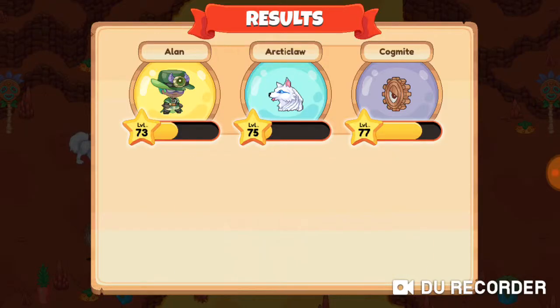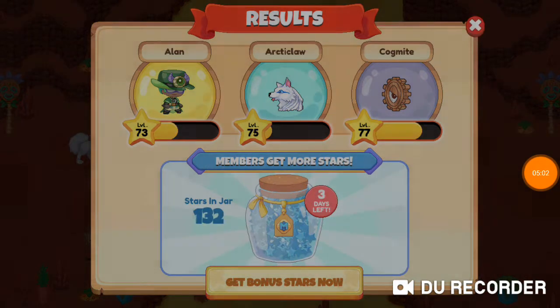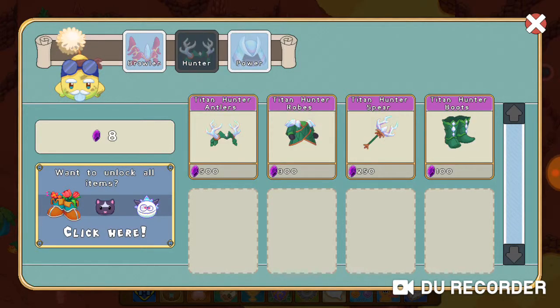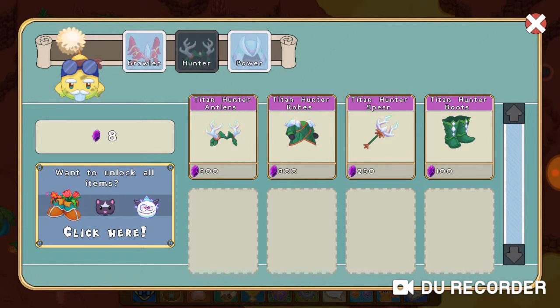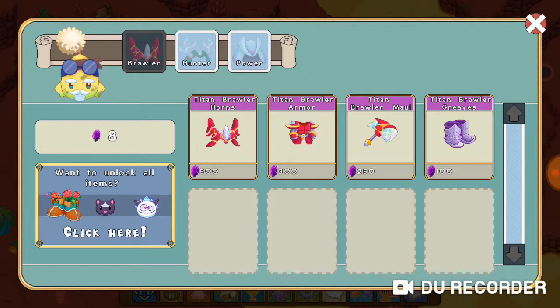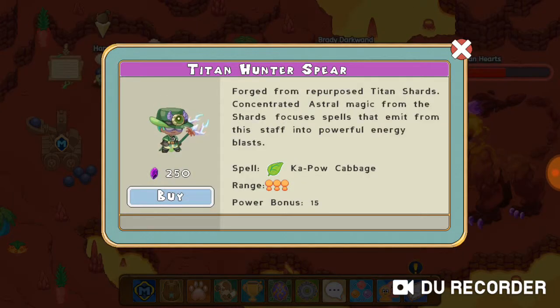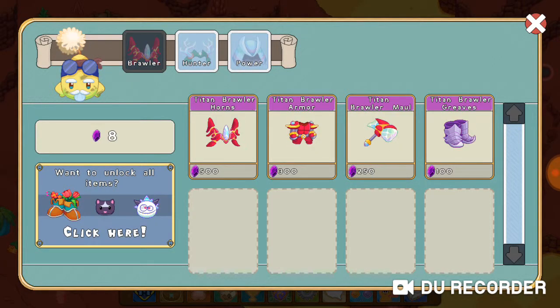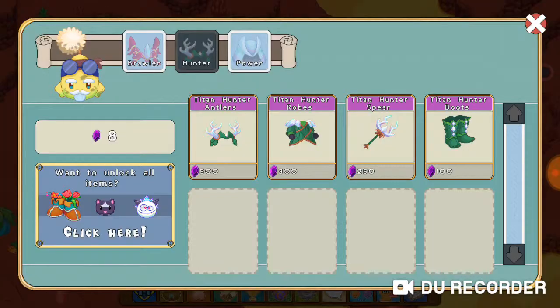Finally guys, there's actually something worth grinding now. That is crazy — there's a fire titan and there's two new sets of armor. There's the Titan Conquer Power set, the Titan Hunter set, and the Titan Brawler set. Oh my gosh, this hammer looks sick — look at it! It has good range, this weapon looks sick. The Titan Hunter Spear looks sick too. Hopefully I get everything. The hat doesn't look the best but I still might get it, though this other hat looks pretty cool.